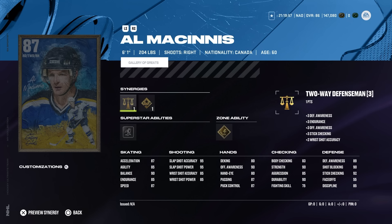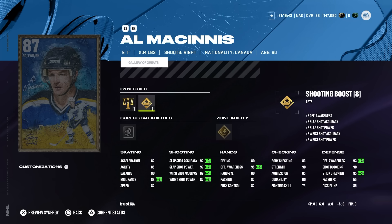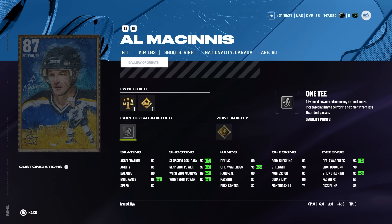Moving on to the B-tier, and this is purely for fun: the 87 Al MacInnis — two-way defenseman and shooting boost. He's 6'1", 204, so he's not giant, but he does have 87 speed and acceleration with 90 balance and 83 body checking. The real fun here is if you can get shooting boost active, you have the best shot in the entire game — 97 accuracy and power with Thunderclap and silver 1T. If there was a way to score D2D one-timers, MacInnis is going to be it. Right-handed defense doesn't have a ton of options, so I'm going to make him just to try out.